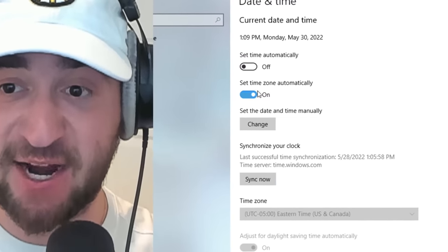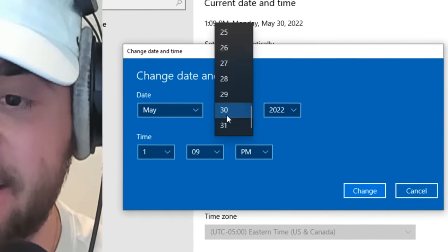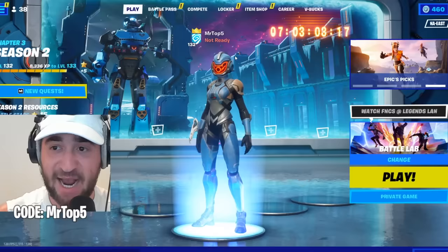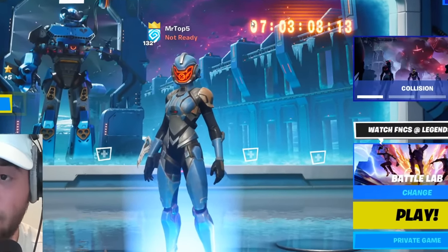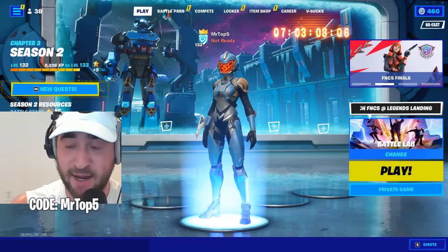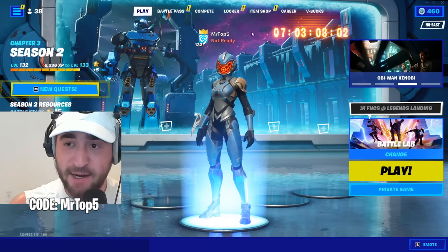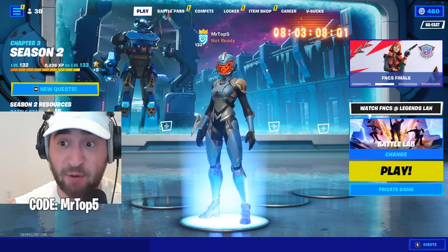This is where things get crazy. If I uncheck 'set time automatically' and then change my date and time — let's go one day in the past, May 29th. I already had my date wrong. Now all we are going to do is watch the countdown timer. Apparently you can change the amount of days left. One, three, two, one — oh my. Hold on. I just literally changed it. Guys, it works. It literally works.